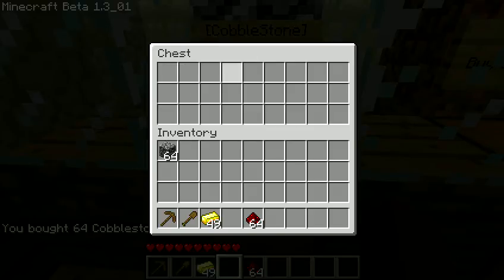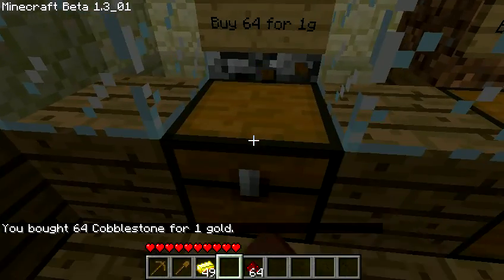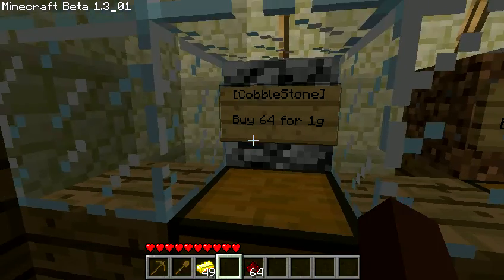There's cobble. It basically just exchanged my item. I put gold in the chest, clicked the sign, and it gives me the item it says.